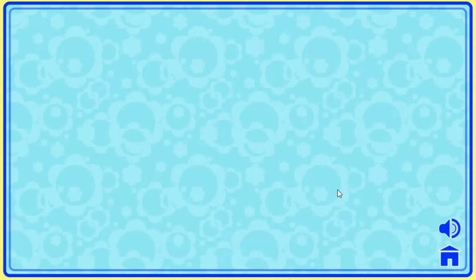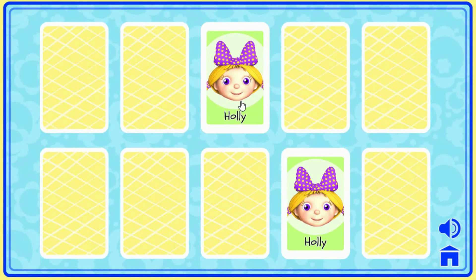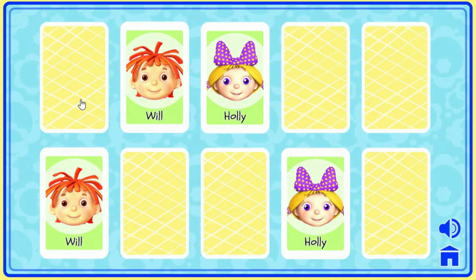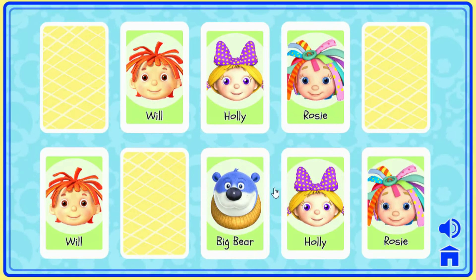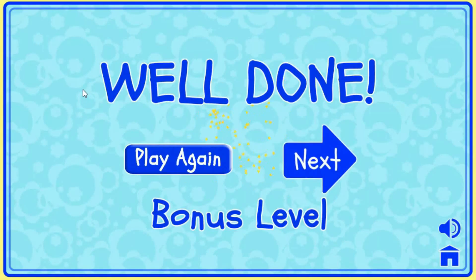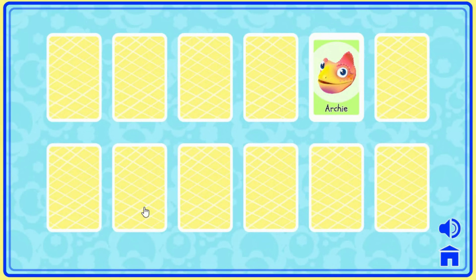Hard. Click on the cards to find the matching pairs. Hey, that's a good one! Perfect! That's amazing! Yippee! Hooray! That was great! Now try the bonus level. Bonus level. Click on the cards to find the matching pairs.